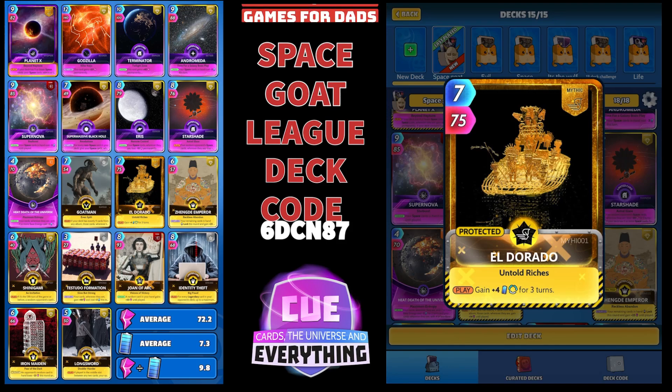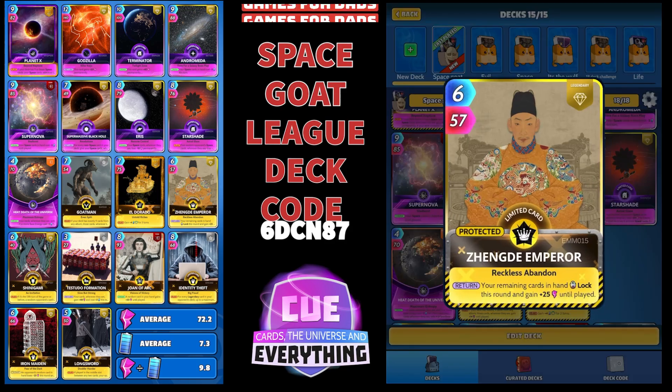And then I've gone with Zengdi the Emperor. I'm not playing a locked deck — my little tactic with this guy is to play him on the third turn of each round. You will lock up your cards, unlock them straight away, and you will get 25 on each card until played. So a nice little buff there from Zengdi the Emperor.